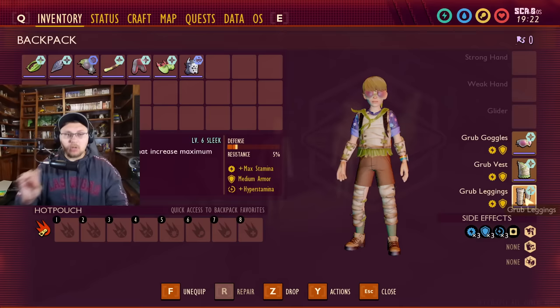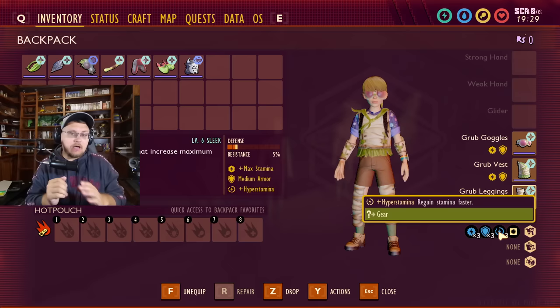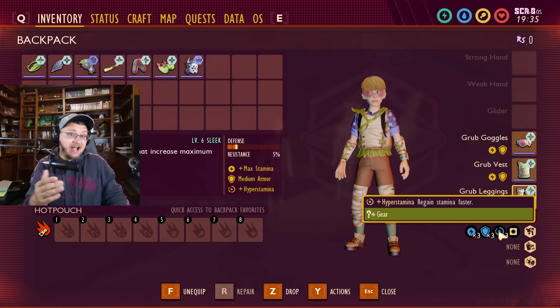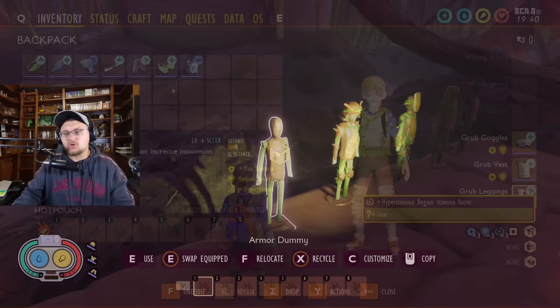What hyper stamina is — it regens your stamina faster. This perk confuses me a little bit because the way they've adjusted stamina now in game is that stamina no longer regenerates slowly; it regenerates really fast. So this perk doesn't make sense to me. I bet this one's going to get changed. The way your stamina works now is once you drain it completely, it takes three seconds and then it shoots all the way back up.